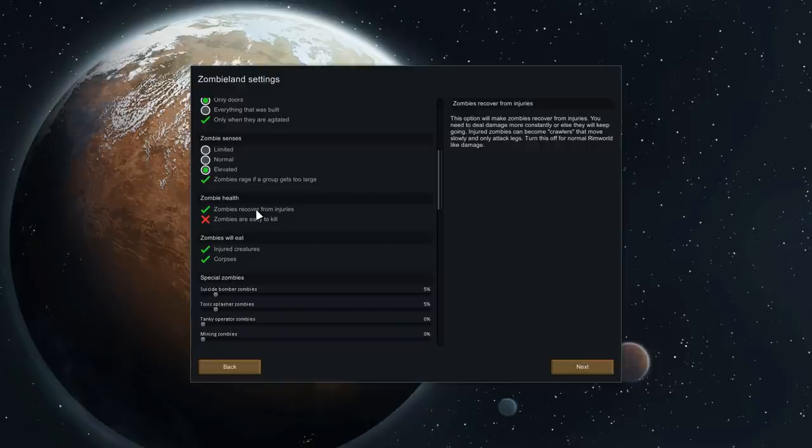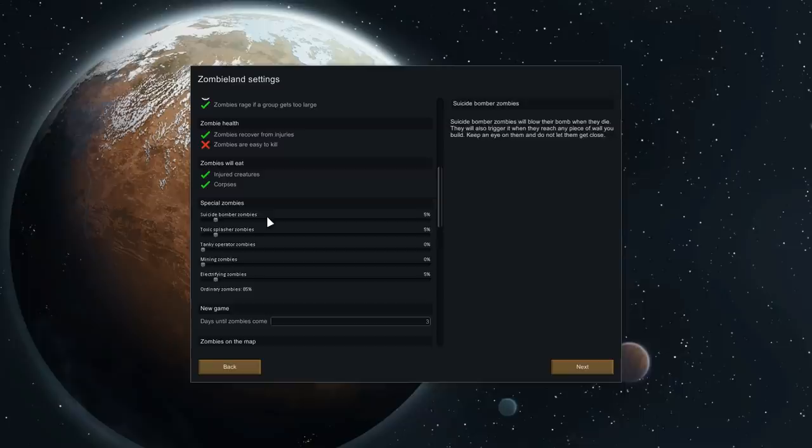Zombies are no longer easy to kill since there are only going to be a few of them, and they can recover from injuries — I'm debating this one and we'll see how it plays. We've also got zombies eating injured creatures and corpses. For the zombie composition, 85% will spawn as ordinary zombies. Because there are far fewer of them, we don't have to worry about 20 to 50 suicide bomber zombies or eight tank zombies at once. If one electrifying zombie turns up, that's almost like a boss monster — like a tank in Left 4 Dead.